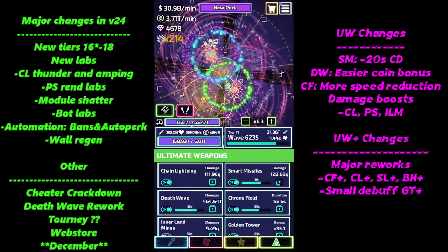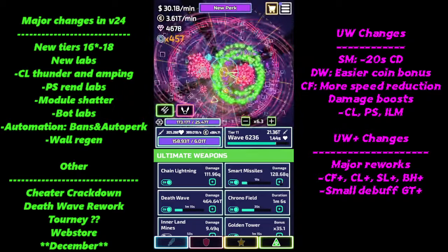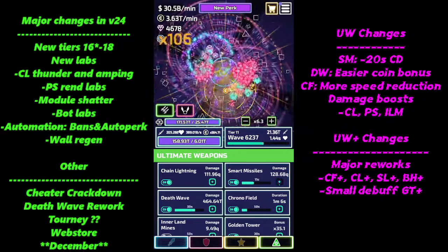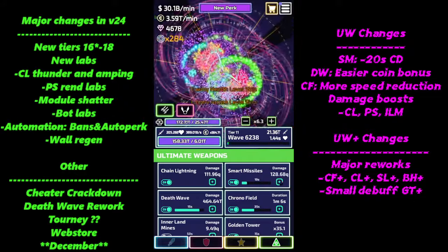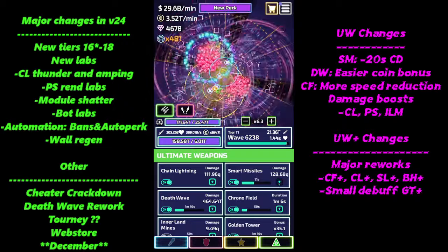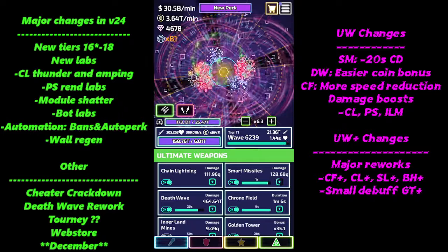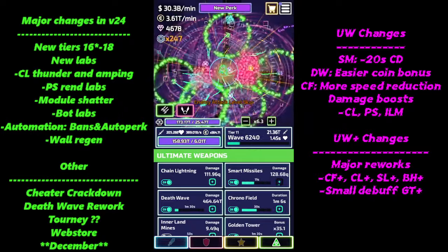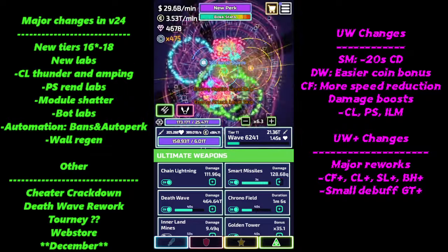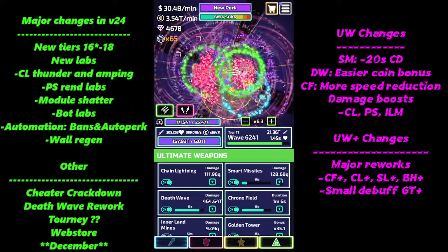The frequency of waves going out is a lot more spaced out — wave one will hit one set of enemies, then maybe wave three hits a completely new set. That makes death wave quantity a lot more desirable to stack for coin gains. It's only an 80% boost, but it's all about stacking buffs. That's a good change not just for everyone in general, but also for late game players.